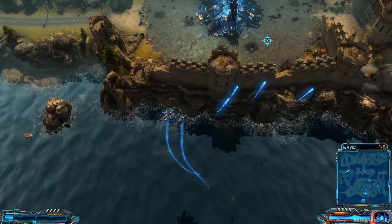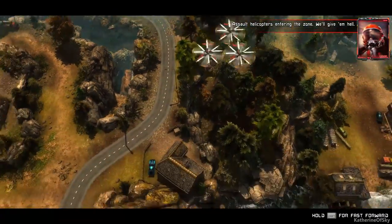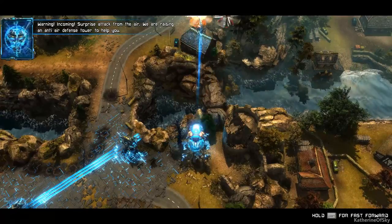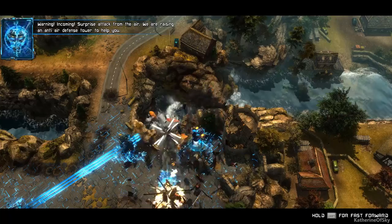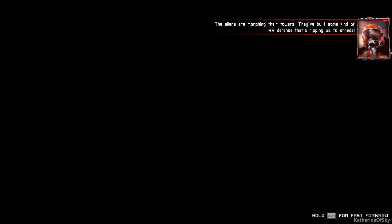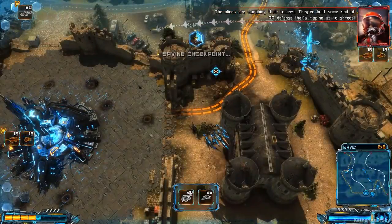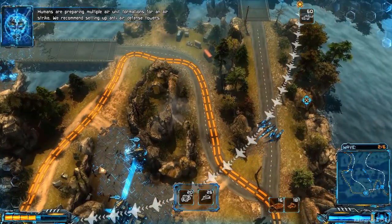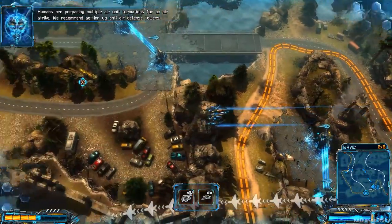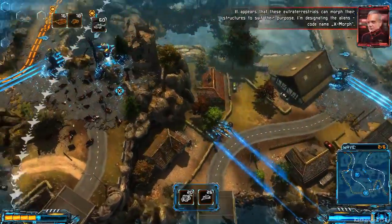I like that core defense thing. Assault helicopters entering the zone — we'll give them hell! The aliens are morphing their towers. They've built some kind of AA defense that's ripping us to shreds.